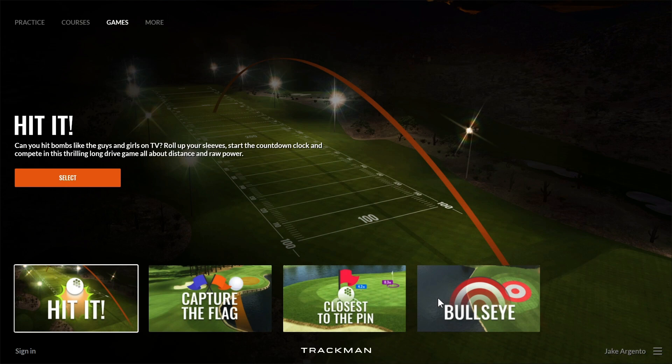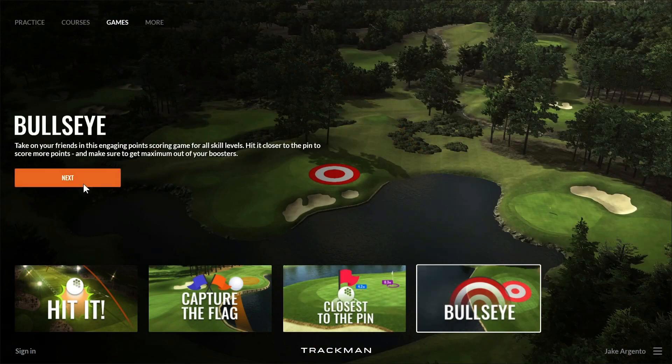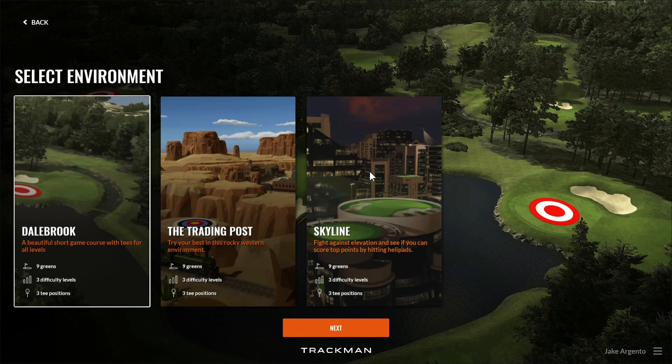Going back to Bullseye, you can find this new game under the games tab on the top left-hand corner of the TPS home screen. Just like normal, click on the thumbnail and press next. This will bring you to a view where you can find the three different environments that you can play Bullseye in.